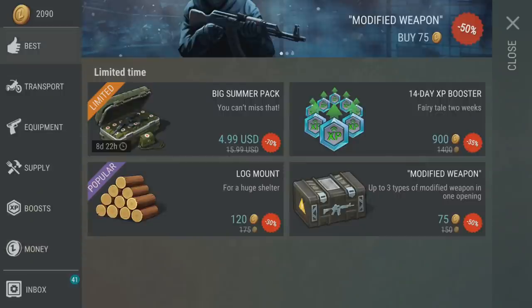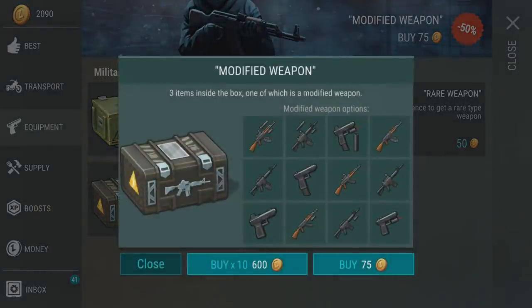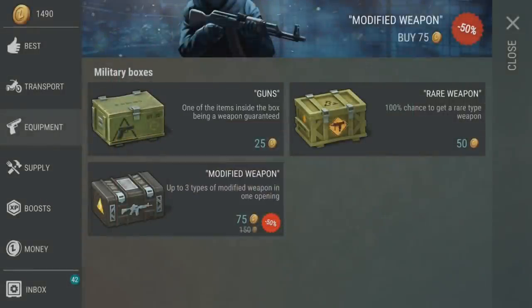Another thing I want to do is open up a ton of weapon boxes — we're gonna be doing a huge modified weapon unboxing. We're getting 10 of these for 600 coins, which means we get about two of them for free. Normally 600 would buy us eight if we bought them one at a time. I also have a really cool video coming on how to get free crates and coins — it's 100% legit. Let's buy 10 with the coins we got.